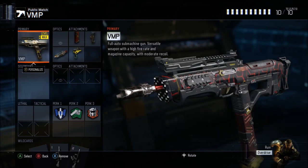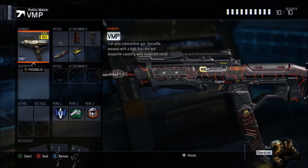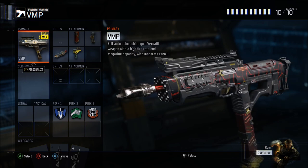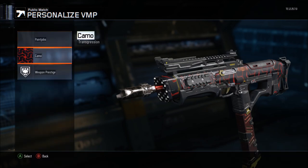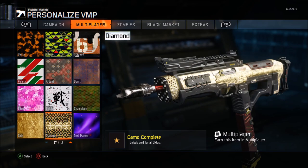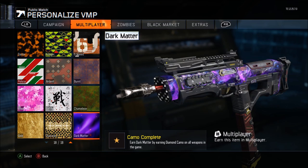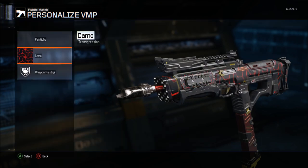As you can see here I have my VMP, and the first fix I'm going to give you guys is to put a black market camo on your gun. It seems black market camos, since they're actually attached to your account, stay on the guns a little longer. The camos that are disappearing are your multiplayer camos — the ones you unlock with headshots and other challenges — gold, dark matter, diamond — all these have been disappearing off my weapons.